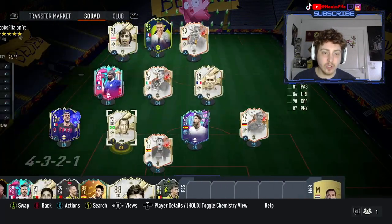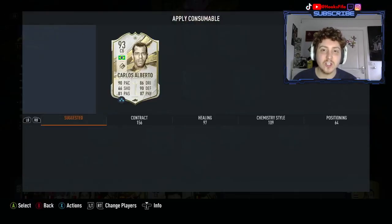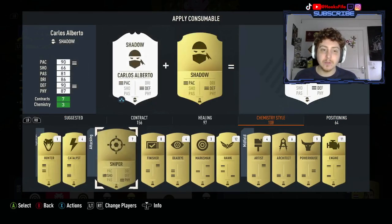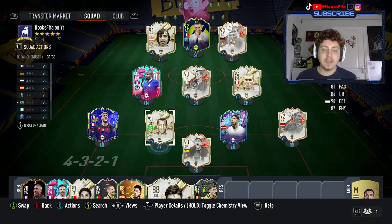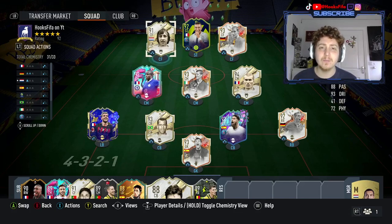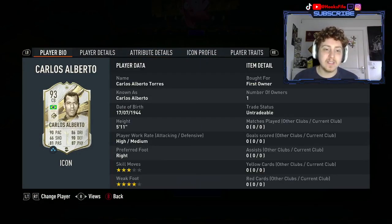Carlos Alberto - make that guy a centre-back and give him a shadow chemistry style right now. This guy surely must be in absolutely everyone's team if you can afford the SBC as a centre-back. This guy looks insane. We'll do a little player review on him. We'll play him in a few games - I'll try him in the defence, I'll try him in the midfield, and I'll try him up front, see if we can get some goals. He's about 600, 650,000 coins for the SBC at the moment.